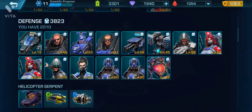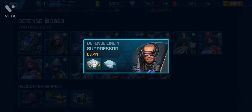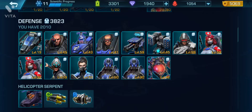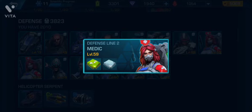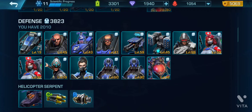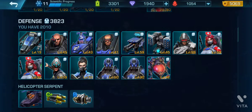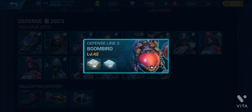Here is that player. Check his defense — every defense unit's level and the installed chip information can be known here. After knowing the defense, if you think you can attack this player, go and attack. Every defense unit's level and the installed chips can be seen and checked here.